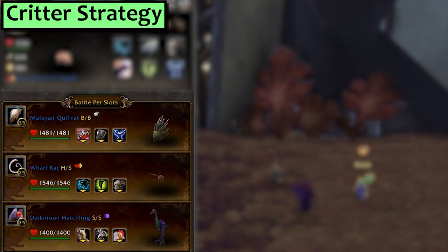Next is Critters. In your first slot, any Critter with Bite and over 282 speed — I have a Molean Quill Rat. Second slot, a Rat pet with over 282 speed with Poison Fang and Stampede, today I've got my Wharf Rat. Third, a Dark Moon Hatchling with Trample, Screech and Flock.